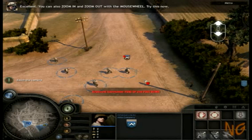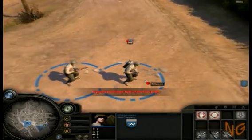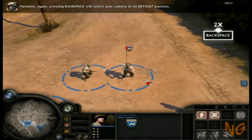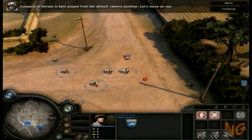You can also zoom in and zoom out with the mouse wheel. Try this now. Pressing Backspace will return your camera to its default position. Company of Heroes is best played from the default camera position.